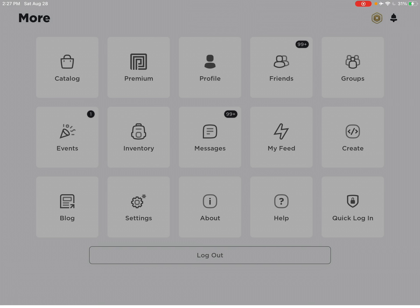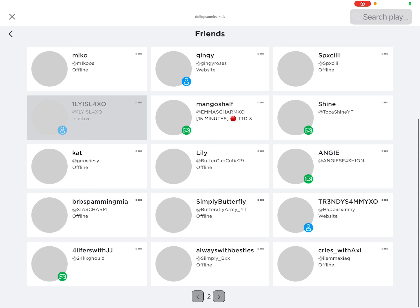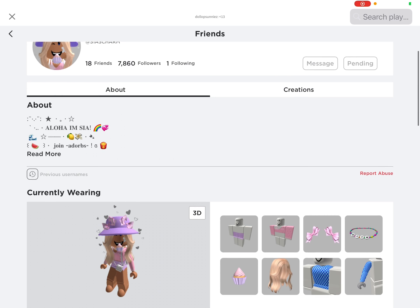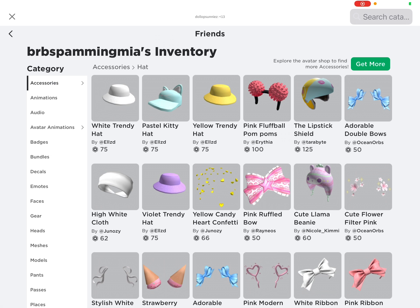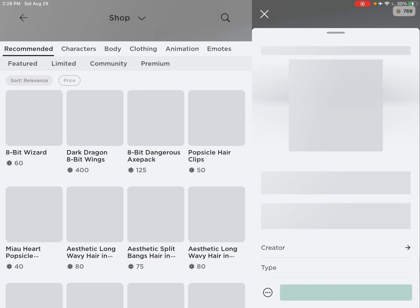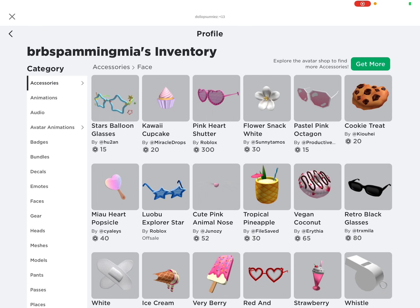Now we need the cupcake. Let's go down here — I have a little homework, I have to go to the inventory, and it's way harder than using an overloader but it's okay. Let's get the face accessory. Only 20 Robux — this is so cool and it's really cheap. I'm clicking on this so I can go back to her profile really quick.